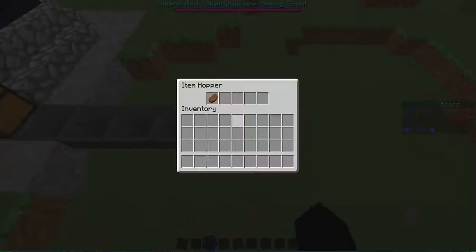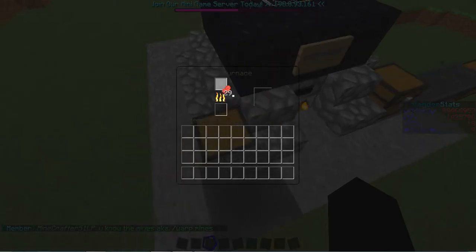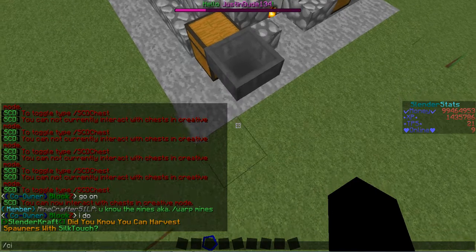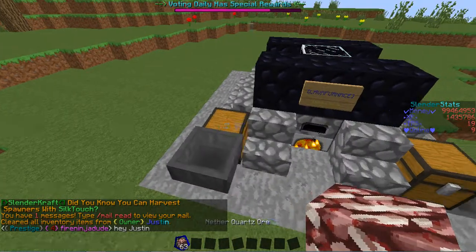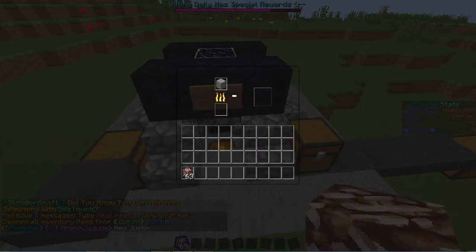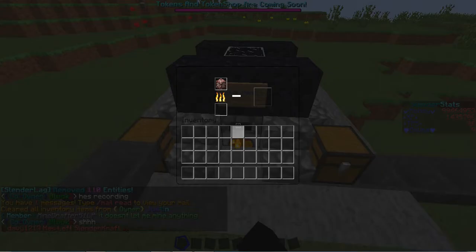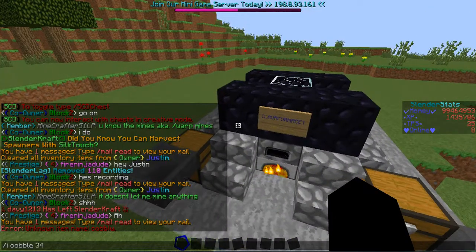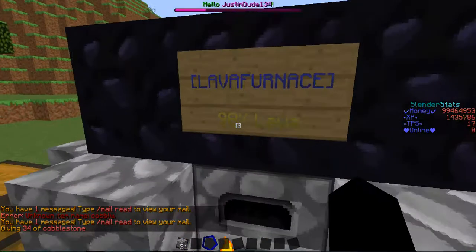Since we did this hopper line, smelted items will go into this chest so you can organize your stuff by lines. Everything will auto-smelt — if I get rid of the raw beef it will automatically put the next thing in. You can use anything you can regularly smelt, so if you have Silk Touch you can smelt cobblestone too.